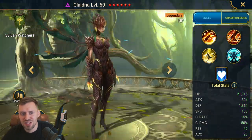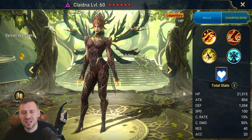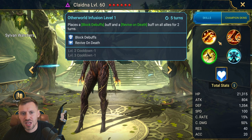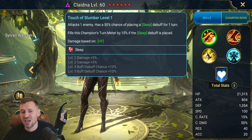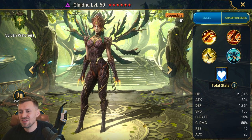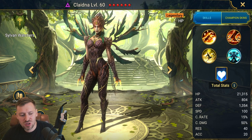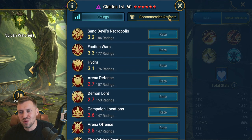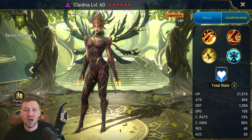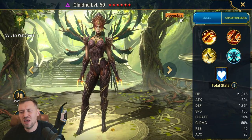Clandana — some weird bird tree creature. She's doing revive on death, block debuffs, decrease speed, leech, and sleep. She's got an interesting kit and is doing a lot. I'd invest, but wait — everyone's saying she's got awful stats. I'm not too familiar with this champion. What do you guys think? Let me know in the comments below.